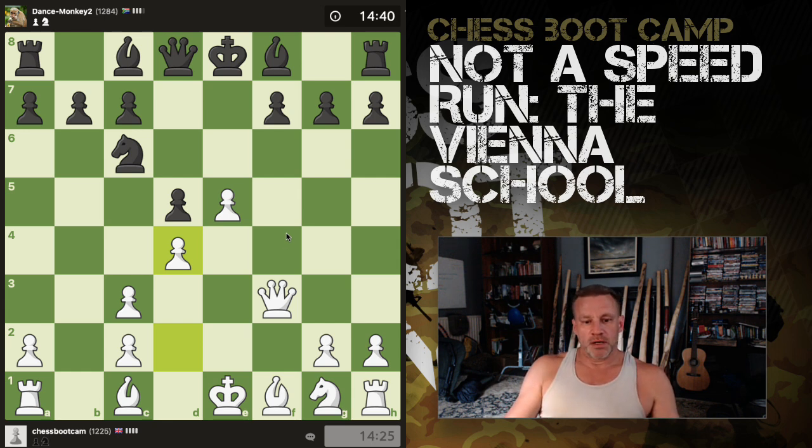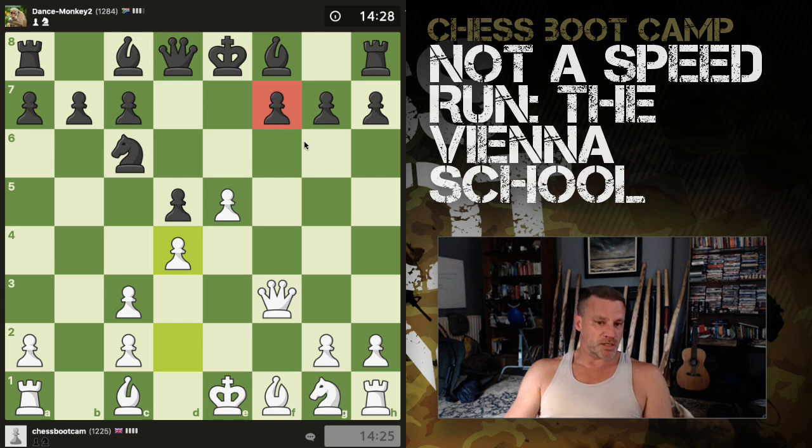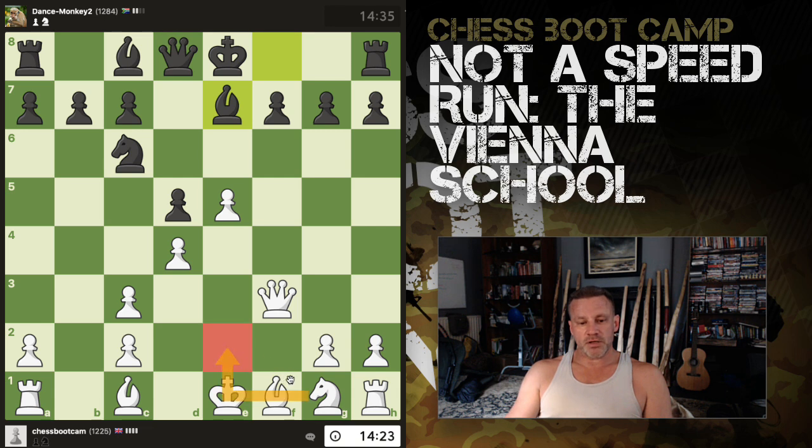I have a very obvious target here which is the f7 pawn. The f file is semi-open, meaning there are only pawns of one color on it — only a black pawn. I could develop my bishop here or here, bring my knight maybe to e7, short castle, and I've already got my queen and rook lined up against the f file.